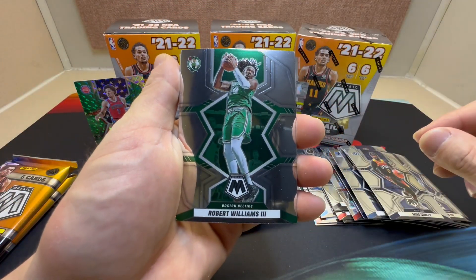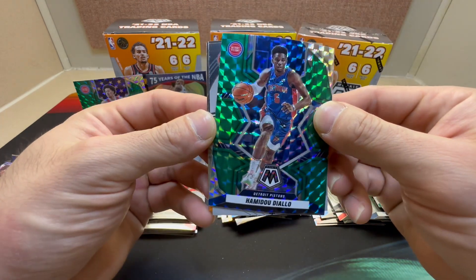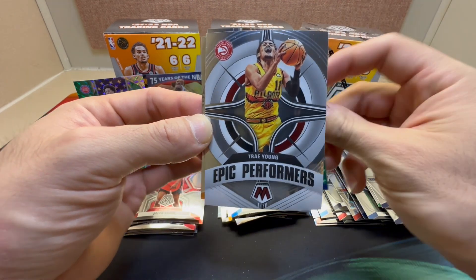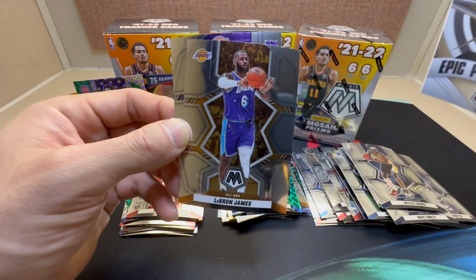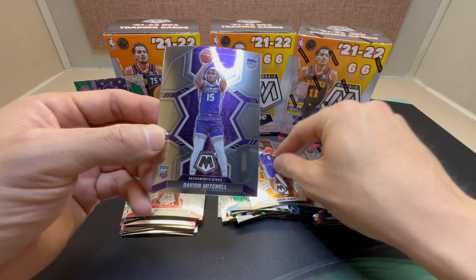We got Robert Williams III, Miles Turner, Hamidou Diallo, and we look like we have an Epic insert — Trey Young. Really like this insert — pretty cool in the Mosaic too. Nice All-NBA LeBron and Davion Mitchell.